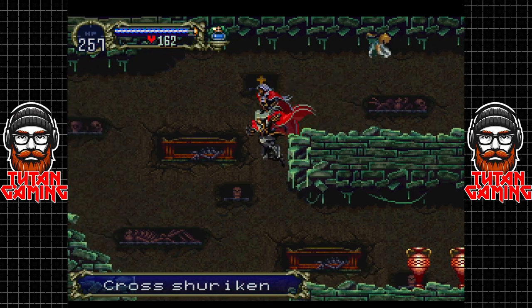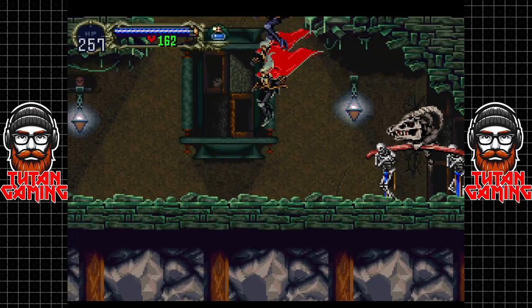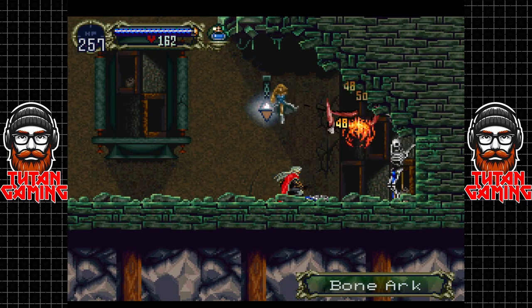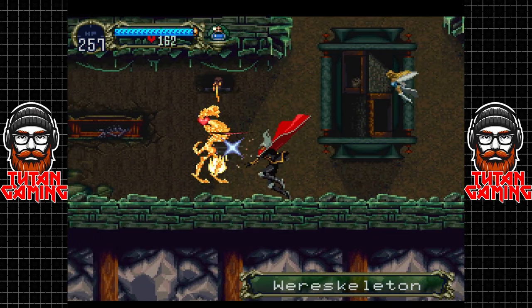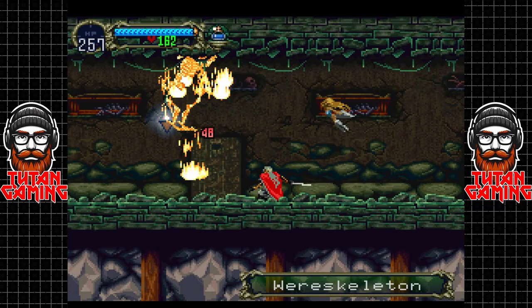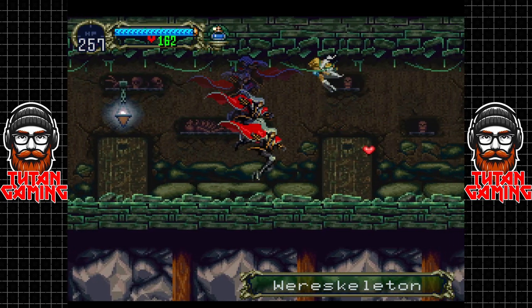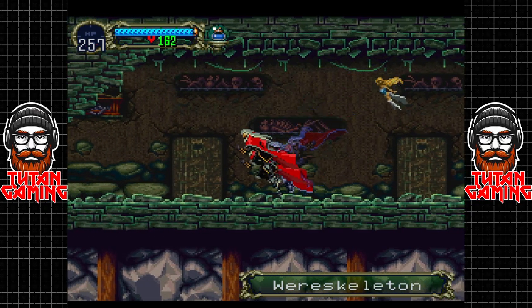Get some cross shurikens - not sure how good they are - and some more karma coins. Let's get rid of these. Oh look at that guy, he got trapped - game over bro. Wear skeletons - nothing to write home about. They kind of look like chickens the way they walk - to me they look like chicken skeletons, does that make sense? Probably not.